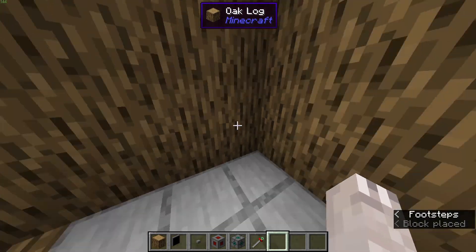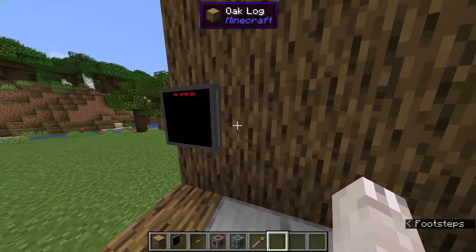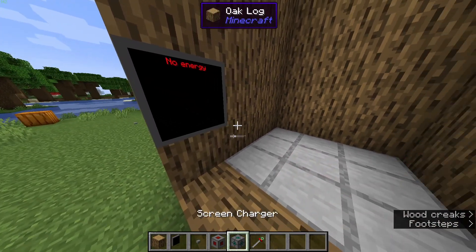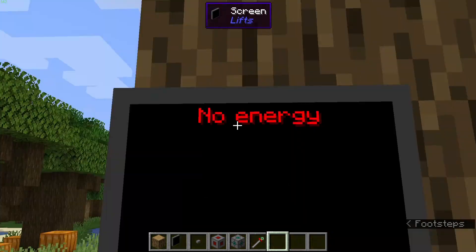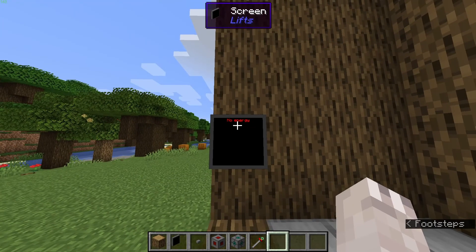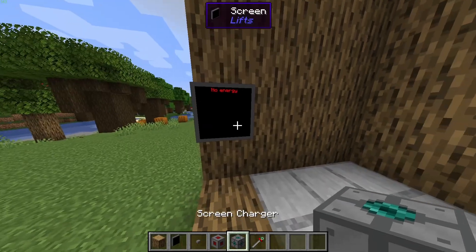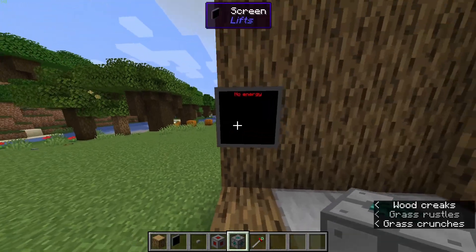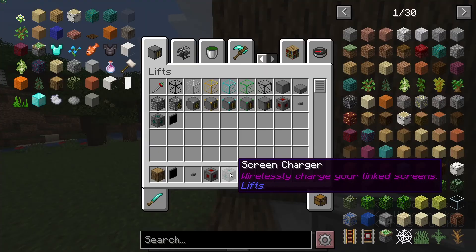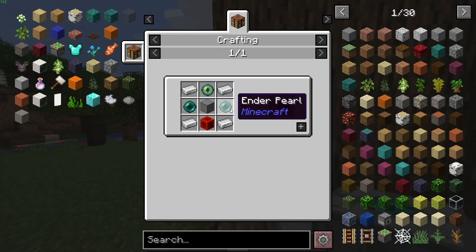I'm going to put the screen here. Try not to put it inside the elevator, because when it tries to go up it's going to get caught on the screen. It says 'no energy' up here because we're going to need to power it with either the screen charger or by putting a generator right here. I usually prefer the screen charger, but I only have it because I had the extra materials for it. All these things are quite expensive — I'd recommend making a lift later in the game.